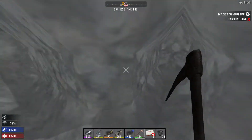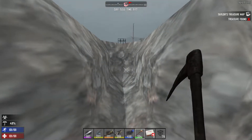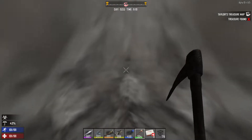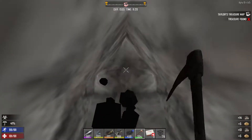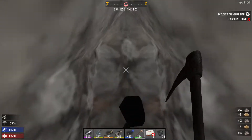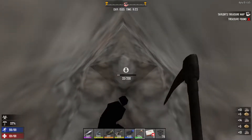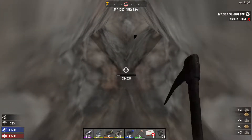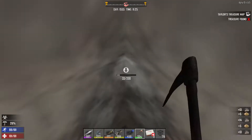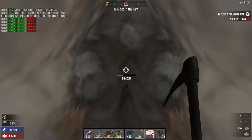All right, next step is we're going to extend these tunnels until the treasure chest indicator in the compass stops flashing. So we're going to continue to go one of the four directions until the compass stops flashing — until the treasure chest stops flashing red. That will let us know that we're outside of the treasure chest area.